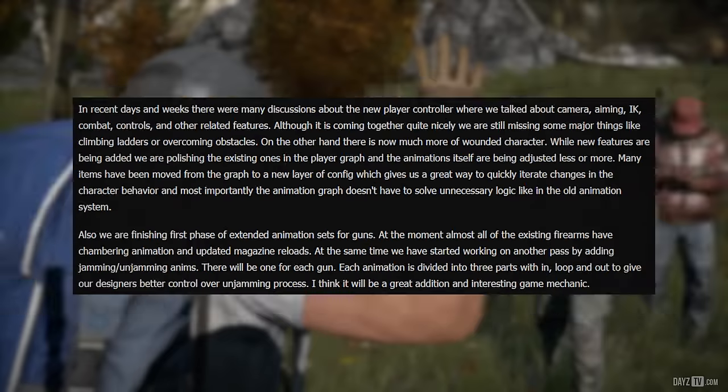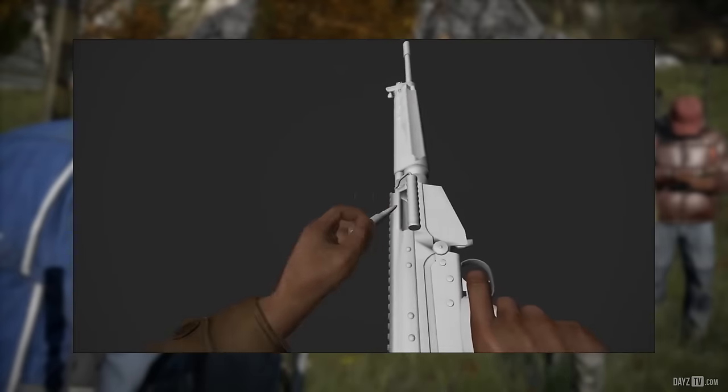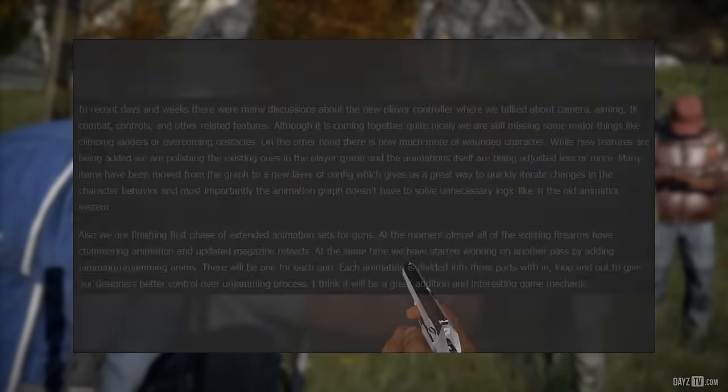In recent days and weeks, there were many discussions about the new player controller, where we talked about camera, aiming, IK, combat, controls, and other related features. Although it is coming together quite nicely, we are still missing some major things like climbing ladders or overcoming obstacles — i.e., climbing fences anyone?